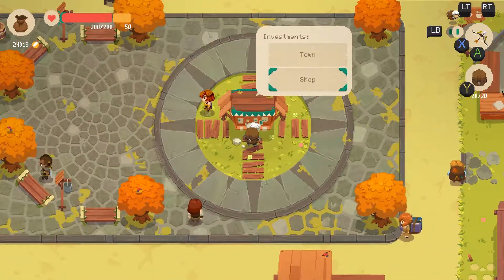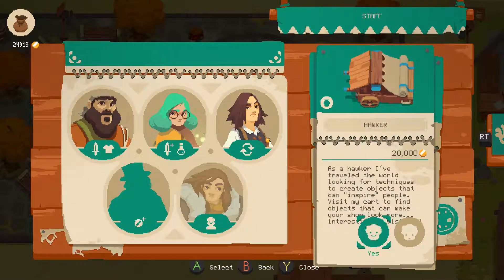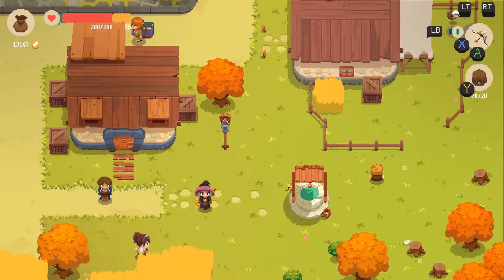Why is he selling a golem diagram? Do you need that to make something — armor maybe? I guess we'll find out. We might as well, because I think he carries stuff that we can't get elsewhere.